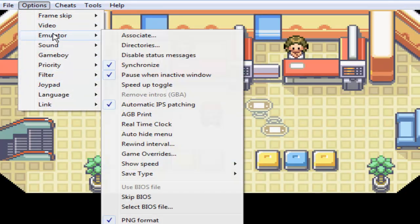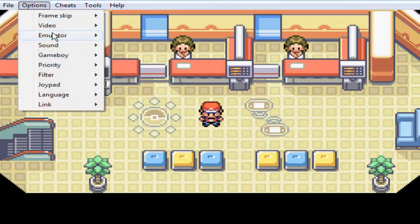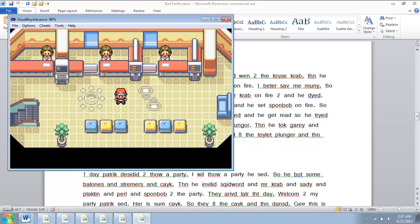Another thing you need to do is disable 'Pause When Inactive Window'. We're probably going to want to do that on the second window, because we need to open a second window here.